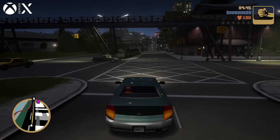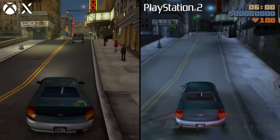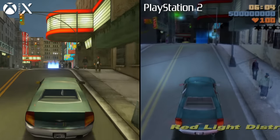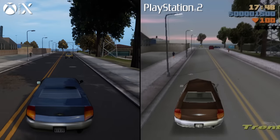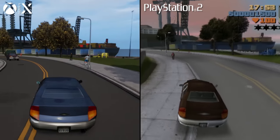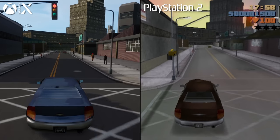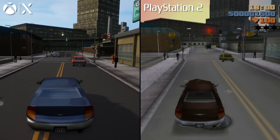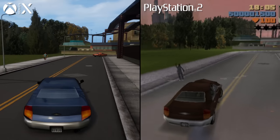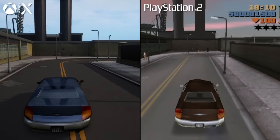Just driving around the city gives you a strange impression. On the surface, the new version doesn't necessarily look bad — it just loses its sense of style. There's a feeling that many of the presentation decisions in the PlayStation 2 version were extremely deliberate — not just hardware limitations, but actual artistic decisions made within those constraints. The new version instead utilizes a lot of standard Unreal Engine features which don't necessarily gel with the visual design the game is aiming for.